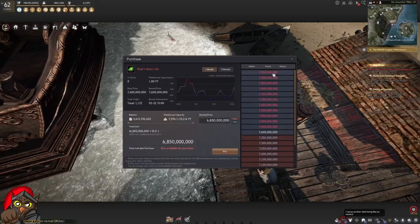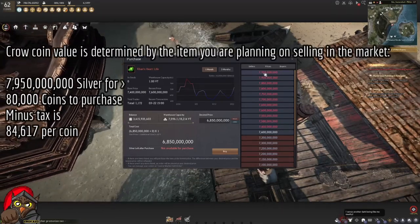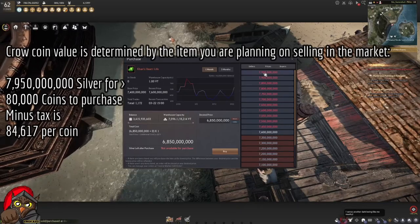The current value of Khan's heart is now peaking at 7.9 billion at the time of recording, so it's very valuable and profitable, but it does take time to accumulate that many coins.